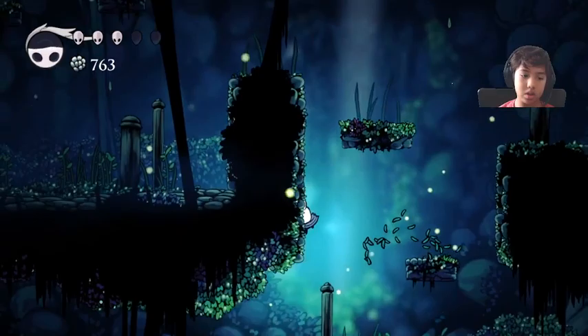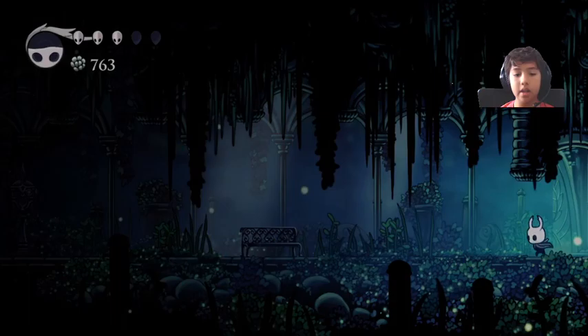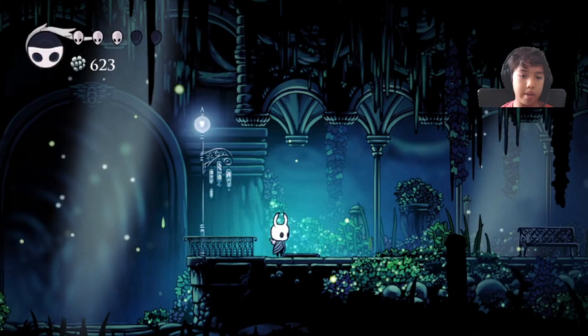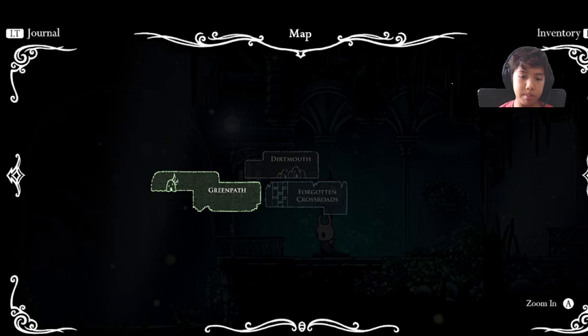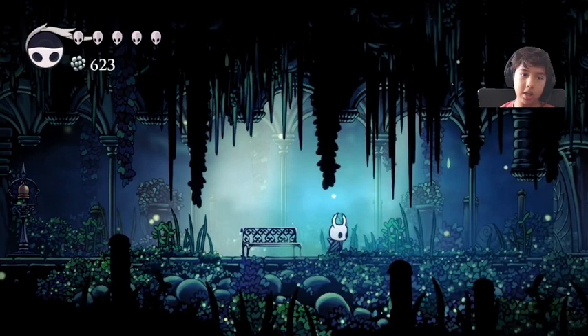When you go through that door, that's where the boss fight is. First we're going to come down here and get a quick bench. We found our first Stag Station in the last video — this is another one. You insert Geo, the gate opens, a bell comes up, and if you ring it you can travel between Green Path, Forgotten Crossroads, and Dirtmouth. It's also useful because you get a bench to save your checkpoint.